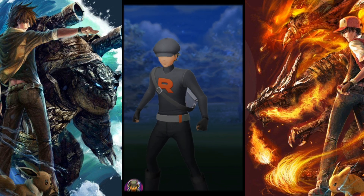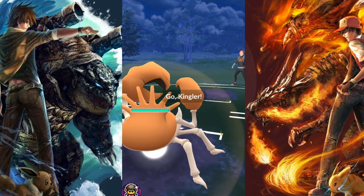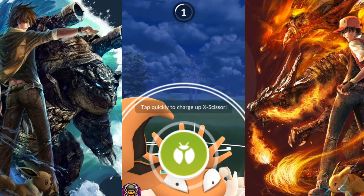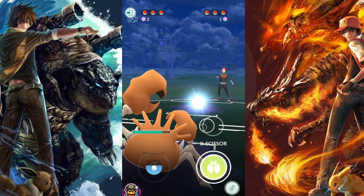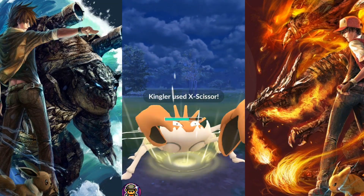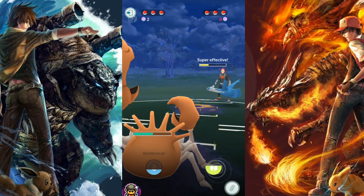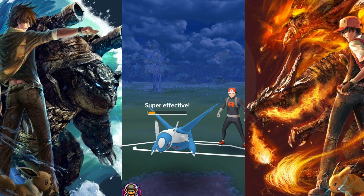Moving on to the next one, staying in the Ultra League. I also like to pick my Kingler when I'm feeling a bit gambly — it throws people off. It has Mudshot, which is great for energy gain for those charge moves, X-Scissor and Water Pulse. Water Pulse gives you STAB and good coverage. X-Scissor goes against grass types and is super effective against Mewtwo. In comes a Latios — another super effective X-Scissor. We do over half health — beautiful. It charges up again because Mudshot is just that good for energy gain. He blocks it but my X-Scissor is ready yet again. Do you see Kingler's pattern here? Do you see the potential?